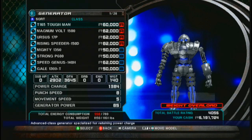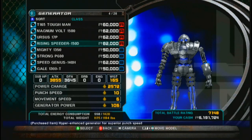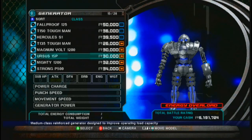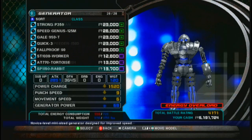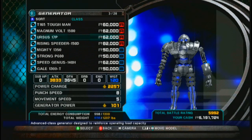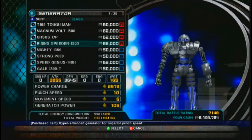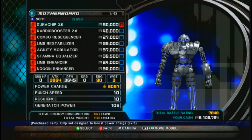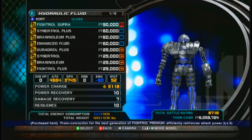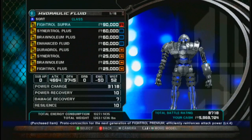You're going to want to switch between two different ones. We're going to want either the Rising Speeder — and the other one I was looking for is the Gladiator Chip, which makes it so that you do not flinch when you get punched by light attacks. Let's grab the Rising Speeder because you get a lot of energy from it. For the Motherboard, you're going to want the Dura Chip 3.0. And then Hydraulic Fluid — most people say the default is much better, but I prefer the Vitrol Supra because it's pretty cool.